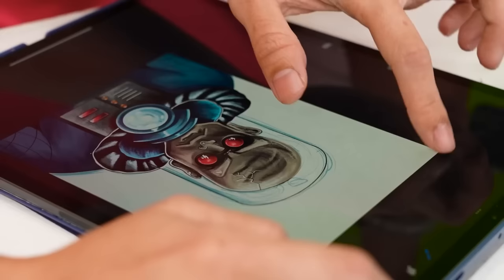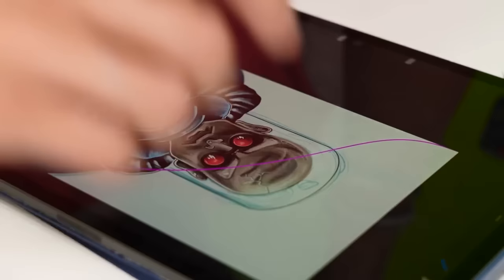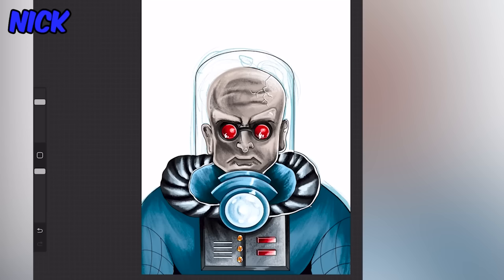I have to pick the ugliest color. Ben, I'm disappointed. Nick, your options are you can add another layer, you can draw over it. But technically, could I go like this?